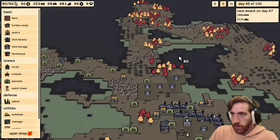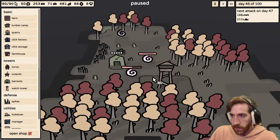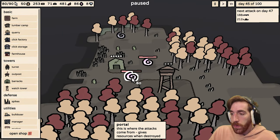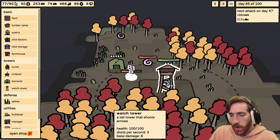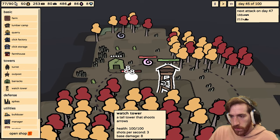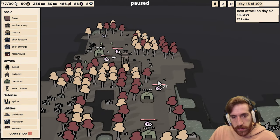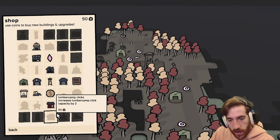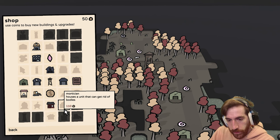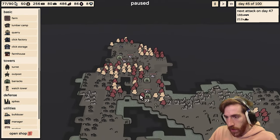Maybe throw a watchtower down somewhere — right here is probably as good a place as any. Let's do two, and more barracks because why not. Shamans do attack. They all seem to be busy right now just taking care of the defenses, which isn't the worst — I'll take it. They're not going after anything important so far. They took down two of my towers — not great but not the worst really. I actually kind of expected worse. 188 bats and 200 snails.